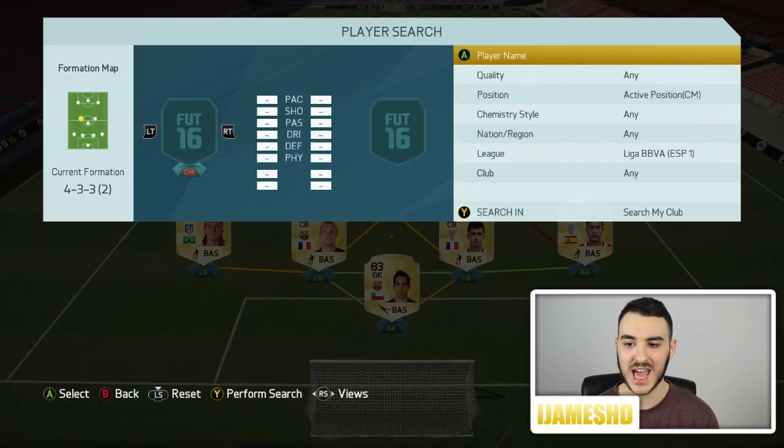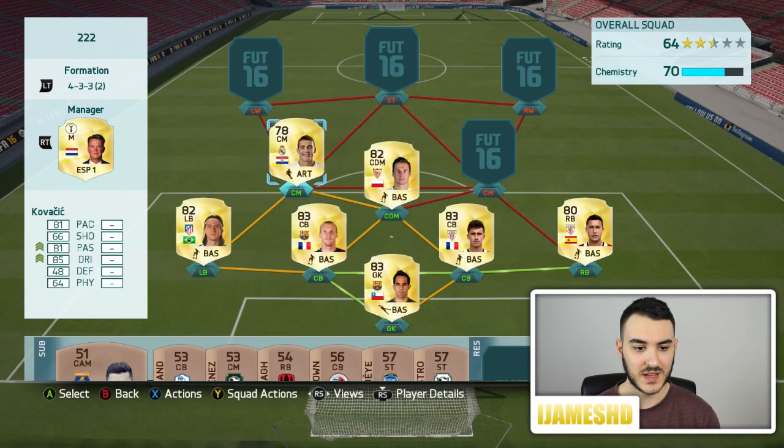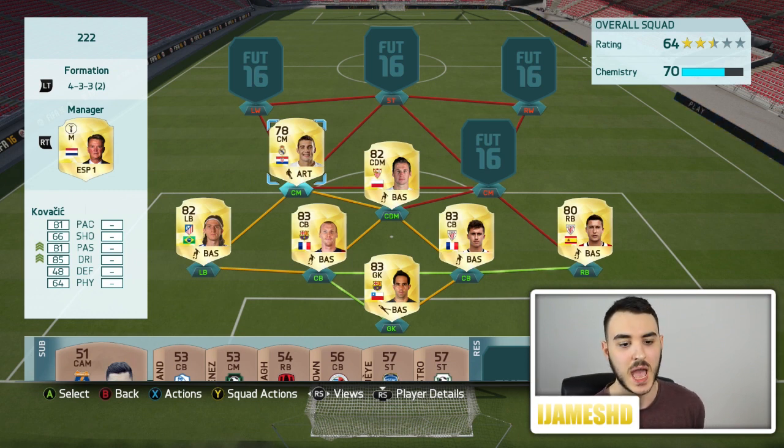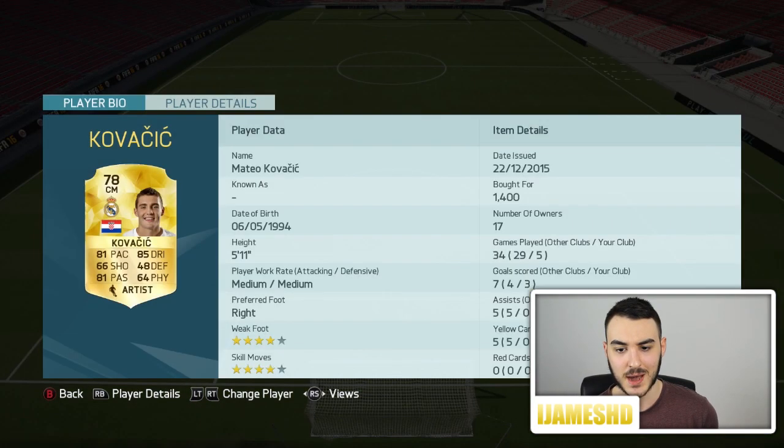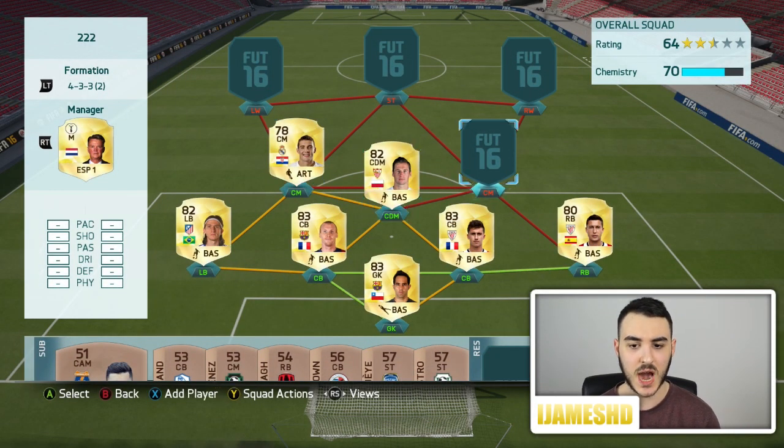To our left centre-mid, we have Kovacic — I'm probably wrong on the pronunciation, correct me in the comments. 81 pace, 81 passing, 85 dribbling are his standout stats. I bought him for 1,400. Most of these players go for around 1,400. 4-star skills, 4-star weak foot — I would definitely highly recommend him.